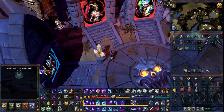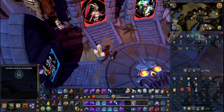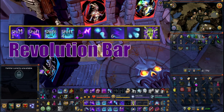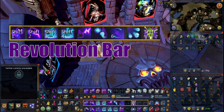Starting out we have tier 80 necromancy gear, as well as a tier 70 helmet and tier 70 boots. It doesn't matter too much — if you have better gear that's great, but this will work just fine. I also have an amulet of blood fury for healing. You could definitely use an amulet of souls or an essence of finality, but this works just fine.